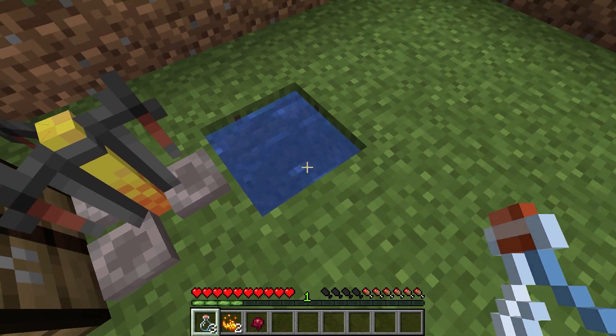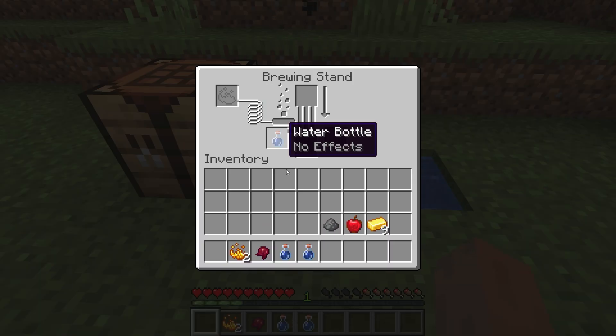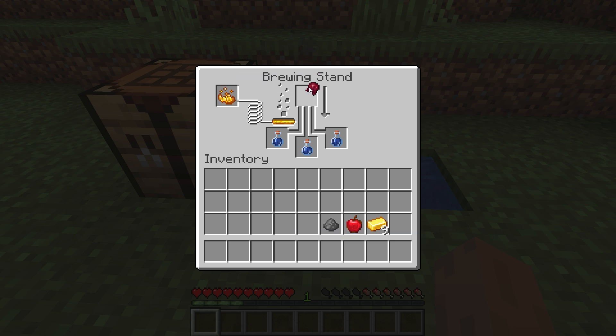Fill the bottles with water. Put the blaze powder in the brewing stand, then put the fermented spider eye in first. After that, add the gunpowder knocked out of the creeper. Our potion is ready.